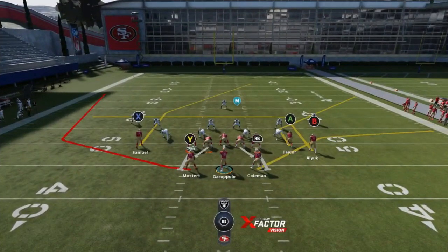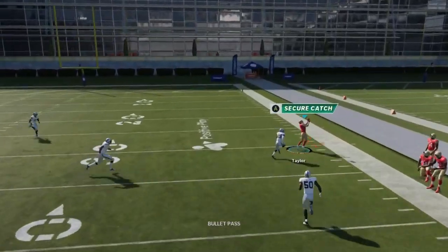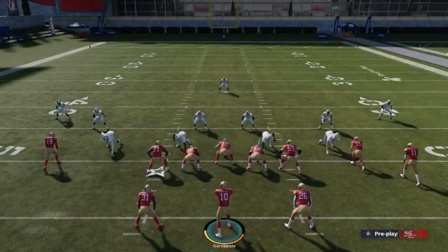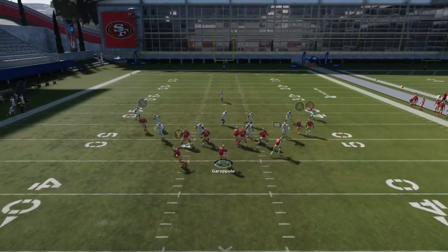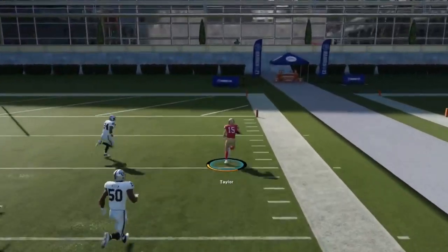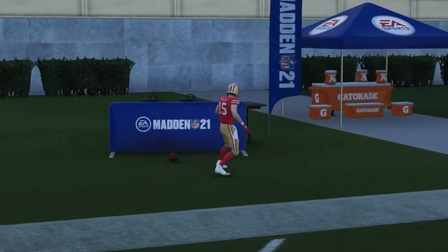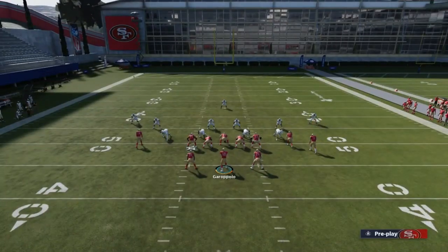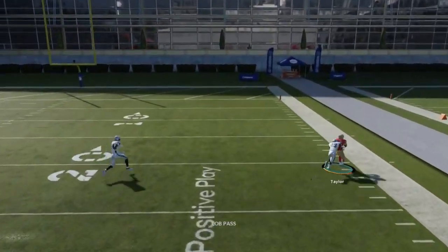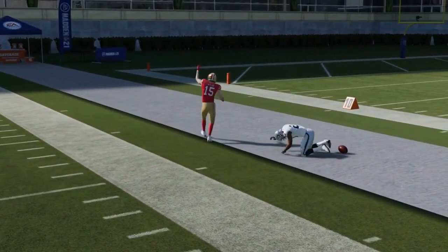Against man cover 1, the A route on a smart route is going to be good — you can see him getting outside very easily. I showed this in another video using Michael Thomas and people said it was because of Michael Thomas, but this is not Michael Thomas. This is some random guy who maybe had one good game with the Niners, and he's still winning his route.